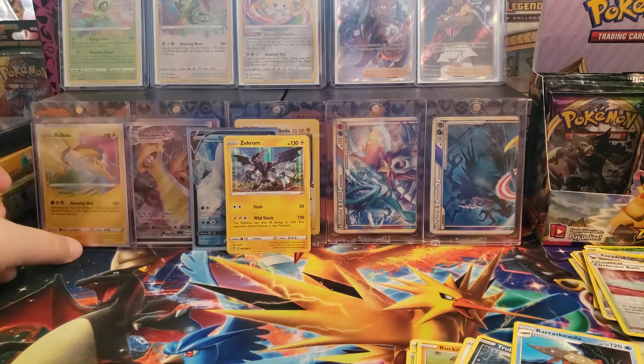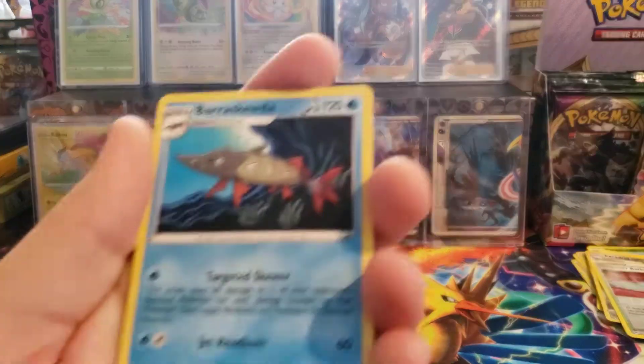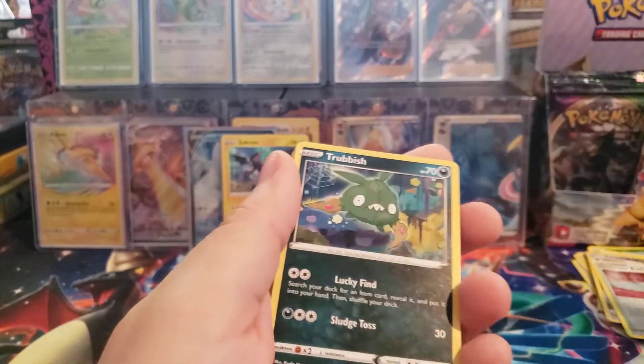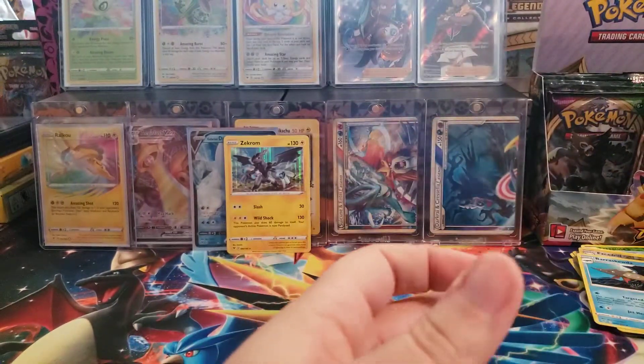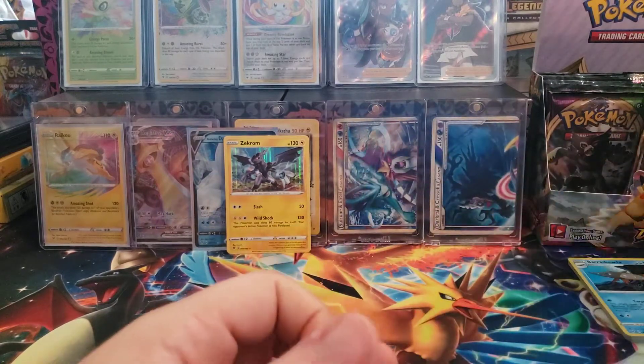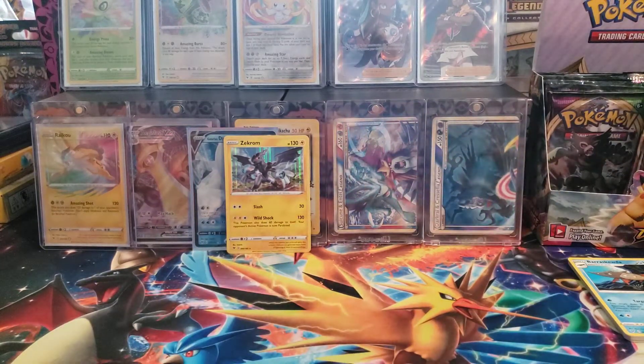Alright, so there's our first Amazing Rare from this box. A regular Rare in the pack was a Baraskewda - I've pulled that so many times. That pack didn't have a Reverse Holo because the Amazing Rare took the spot of the Reverse Holo. So that's how we got there.